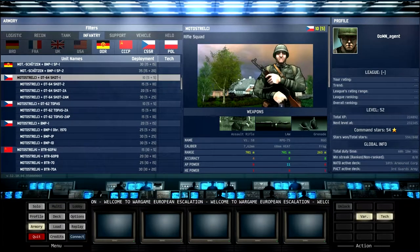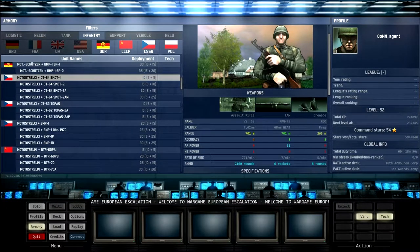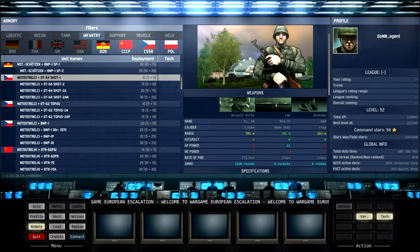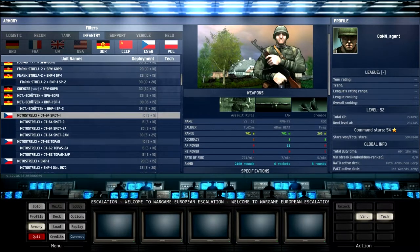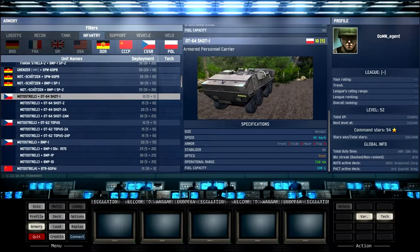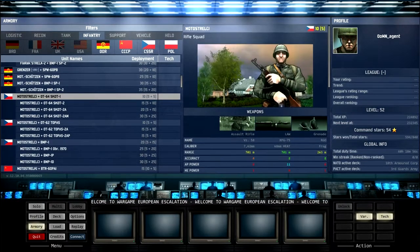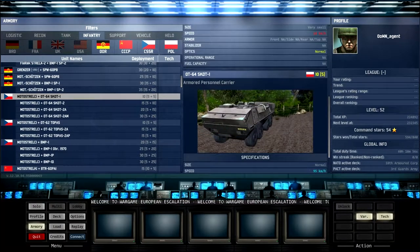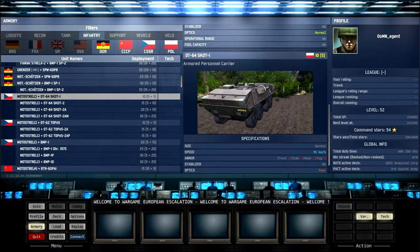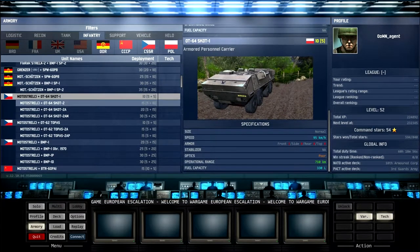Back to Czechoslovakia — their frontline infantry unit is the Motor Strilke. These guys don't have a very accurate assault rifle; they've got a lot of ammunition but it isn't as accurate as other units, so they'd probably lose out in infantry fights with NATO unless fighting basic units. But they're only 10 points and they have the very nice RPG-75 with 700-meter range, eight accuracy, eleven AP, and six rockets. These make an excellent ambush unit — they cost only five points with their basic APC, which is pretty fast at 95 km/h — so a good fast ambush unit I'd recommend charging at the enemy.